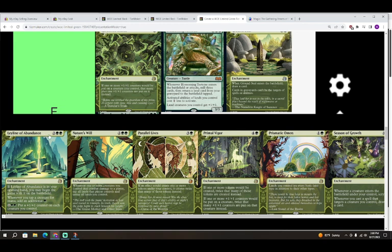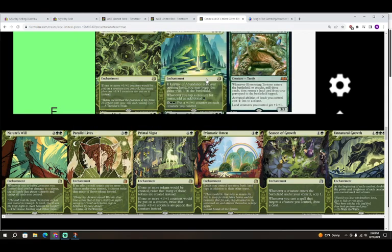Next is Ley Line of Abundance — two colorless and two green for an enchantment. If it's in your opening hand you begin the game with it on the battlefield. Whenever you tap a creature for mana, add an additional green. Six colorless and two green: put a plus-one/plus-one counter on each creature you control. This card is also an F — I would not encourage you to ever put it in your deck.